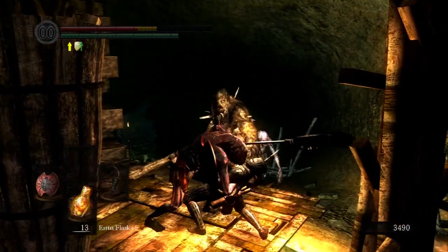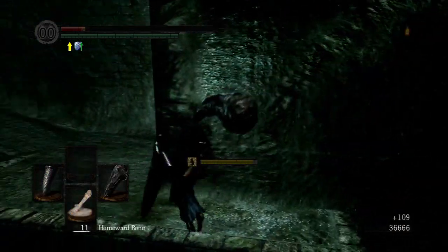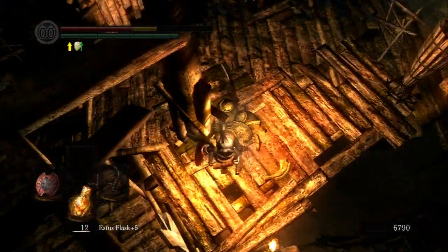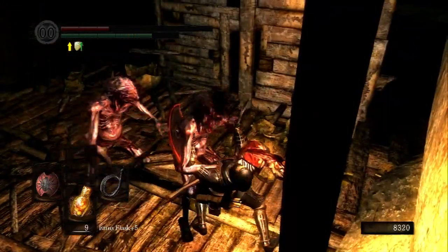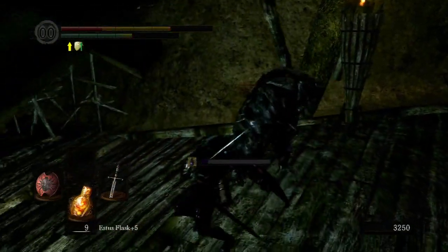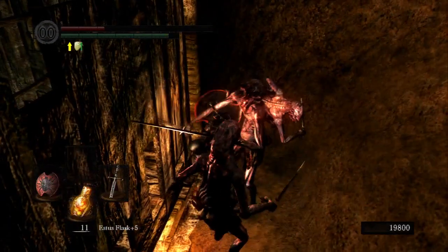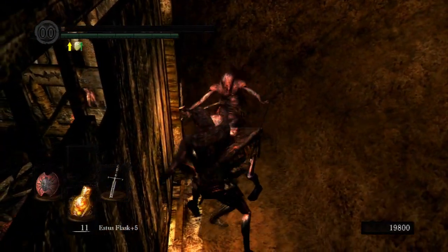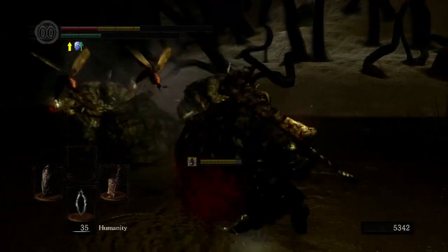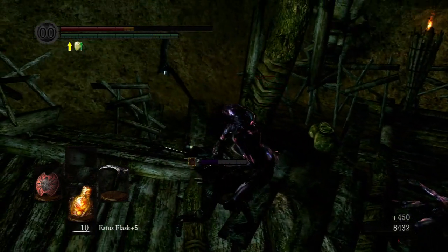Herein lies a troll so potent that it couldn't be confined to a mere example. From its rickety bridges and blow dart snipers to its endlessly spawning mosquitoes and unforgiving falls, Blighttown is the perfect expression of an environment so devious in design that each of its individual pieces fit together into a grand gestalt of griefing. It seems as if there's a peril at every turn of this delicious marsh. Even the game's engine seems to get in on the fun, slowing down frame rates to a crawl at the most inopportune moments. Whether by poison, fire, an errant boulder, or a misplaced step, a frustrating demise is inevitable — this oppressive swamp of suffering.